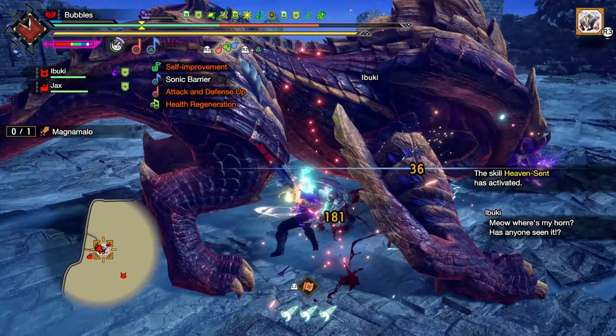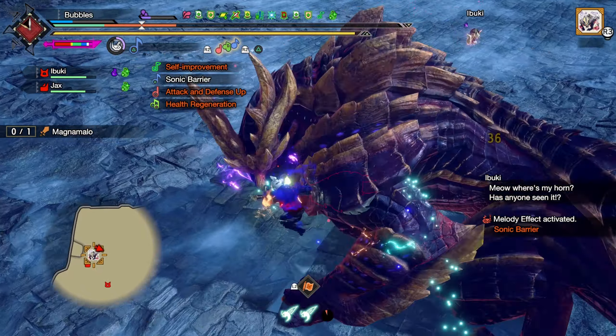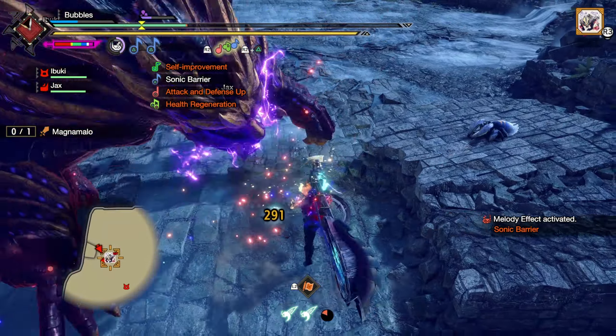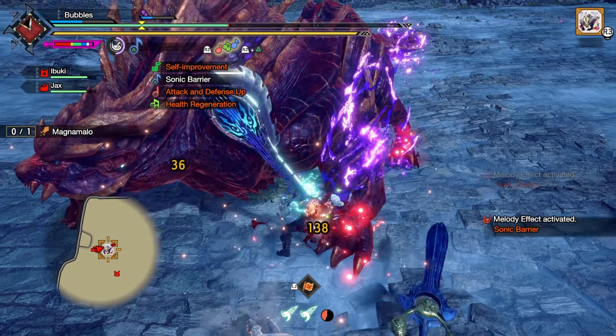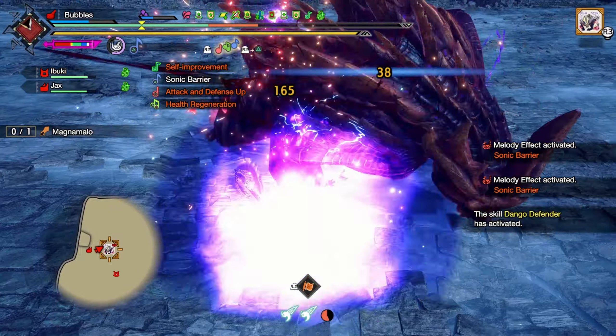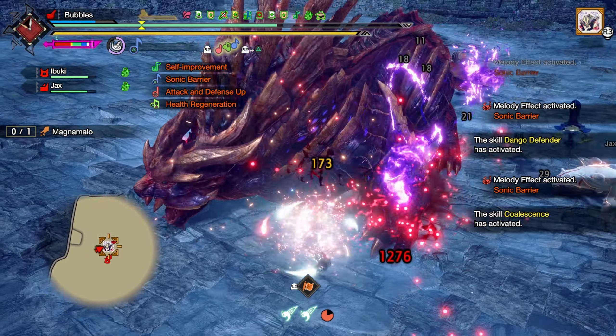We got lucky, no anomaly blight yet. I just got unlucky then - I was gonna say it might be because he hasn't been empowered yet, and then he immediately applied it afterwards. I should have hyper armored through that, but it worked out. We'll take it.